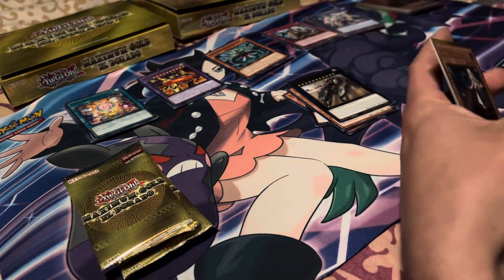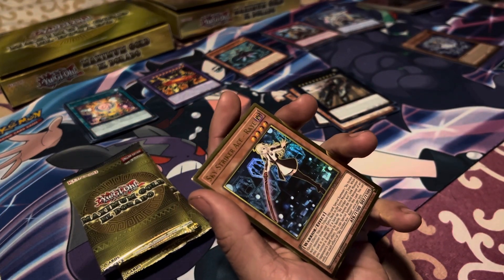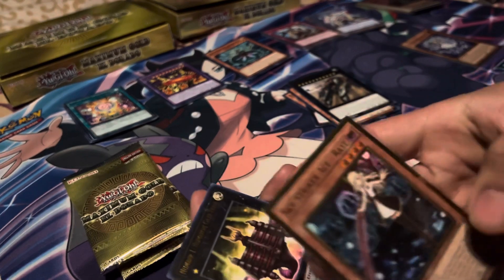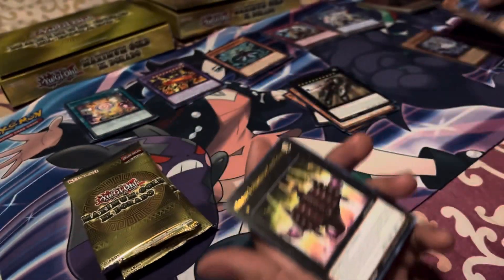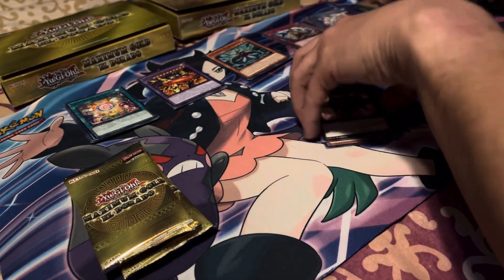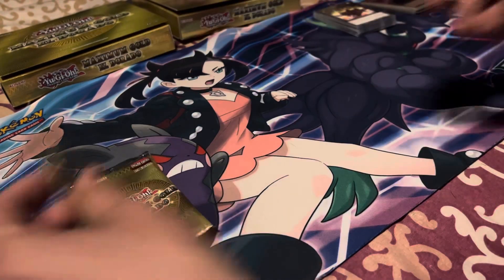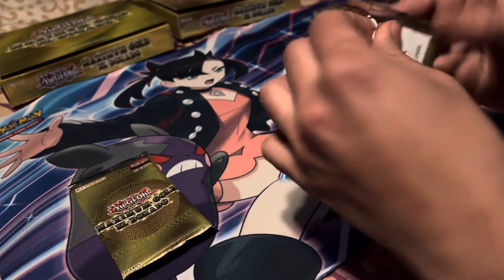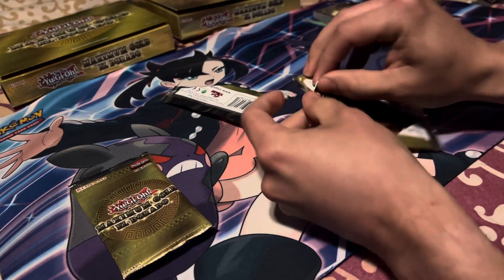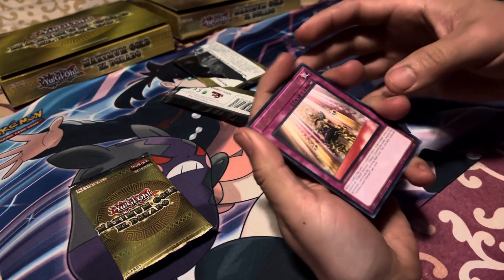Back to back gold rares on that one — Sky Striker Ace Raye. Sleeve that one up. I like those gold borders. Number One Numeron Gate. Okay, two packs left. These are really thin packs, rip up pretty easily. Golden Land Forever.